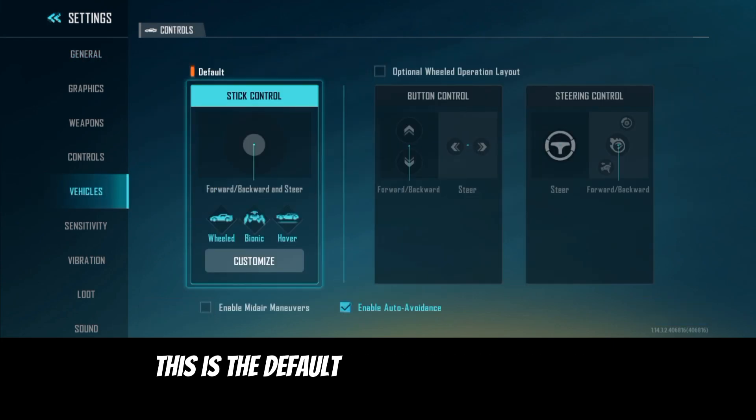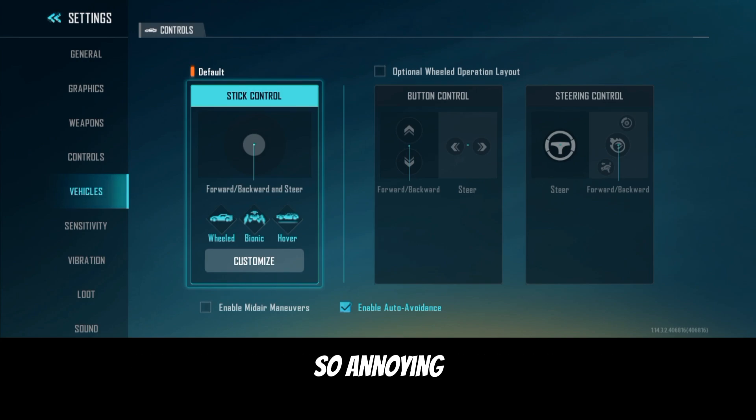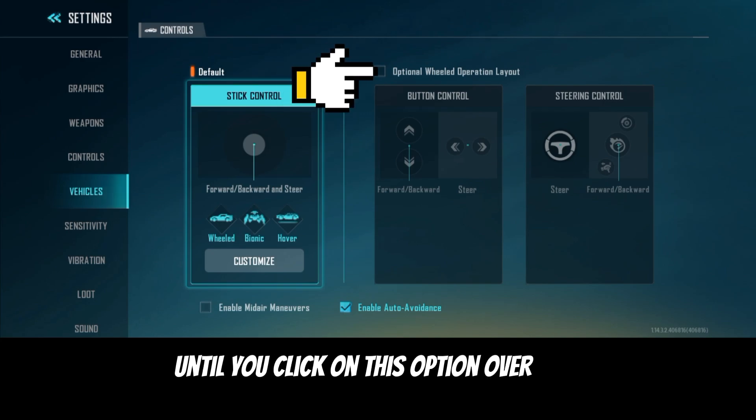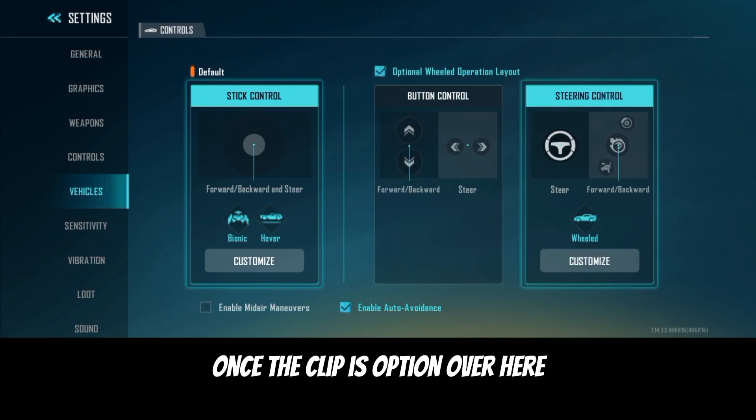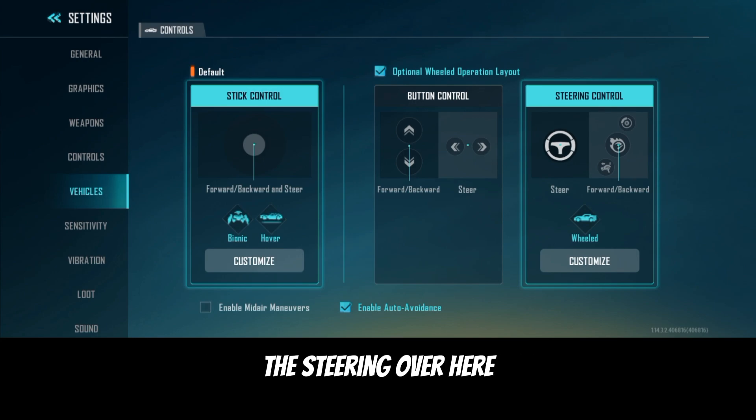This is the default vehicle settings. I do not really like this default vehicle settings — it's so annoying. To change your vehicle controls, you cannot click on it until you click on this option over here. Once you click on that option, it's gonna show you whichever control you like.